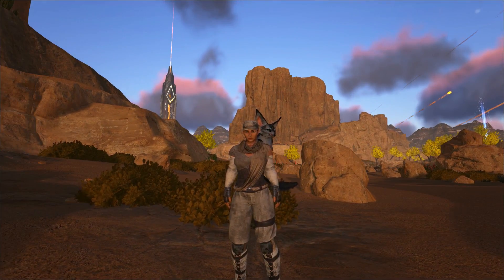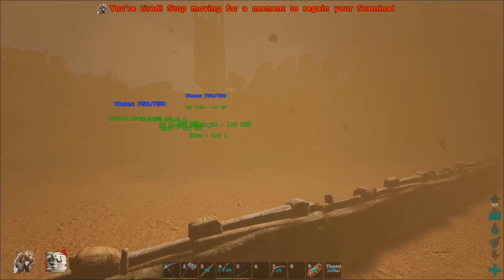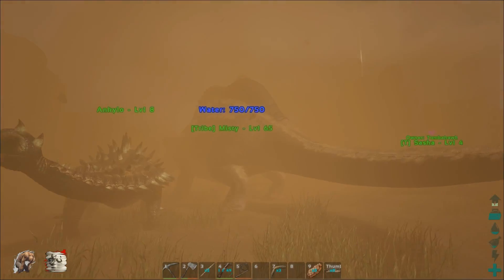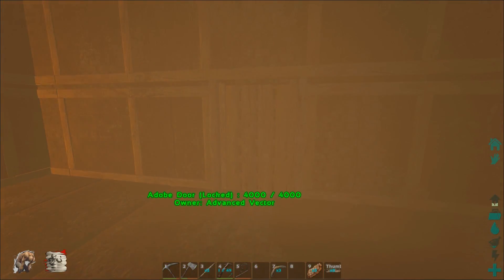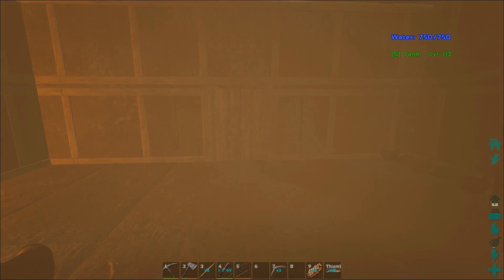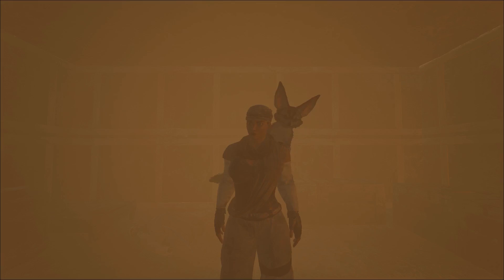I thought I'd bring you in here — we've got a sandstorm going and I wanted to try out the new base and see if it protects us. In the past these storms leached our stamina and basically made it so you can't do anything. We'll grab a quick drink of water from Misty here, and then head indoors. I know some people get pretty frustrated with the storms — you kind of just have to stop doing anything when these sandstorms hit. But I feel like it does bring a unique feel to the game; I kind of enjoy the immersion. I'm going to ride out this storm and then show you what I've done so far.